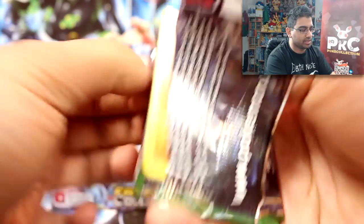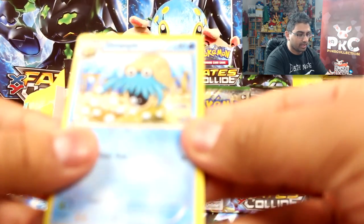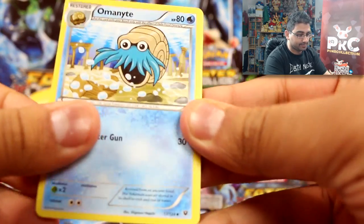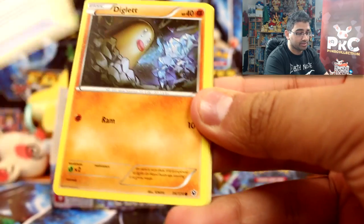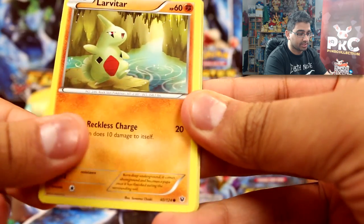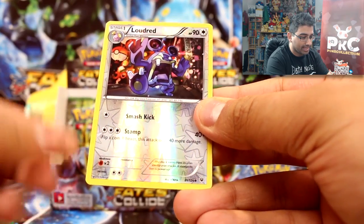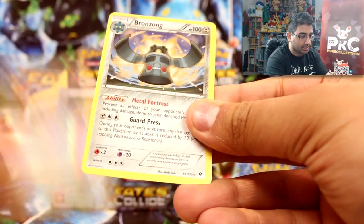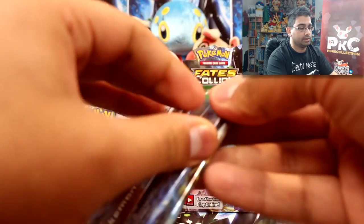I want to open the pack properly for a change. We have Omanyte, scorched earth, old amber, Aerodactyl, Diglett, Larvitar, Carbink, Burmy, a Bronzor, a Loudred reverse, and a Bronzong rare.